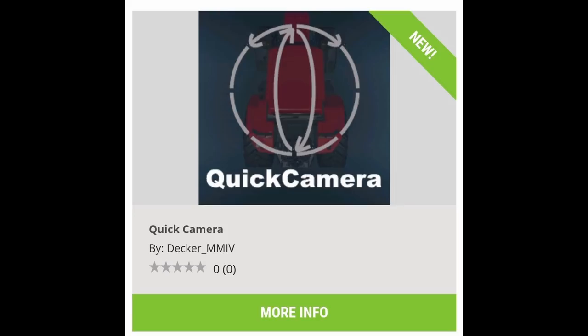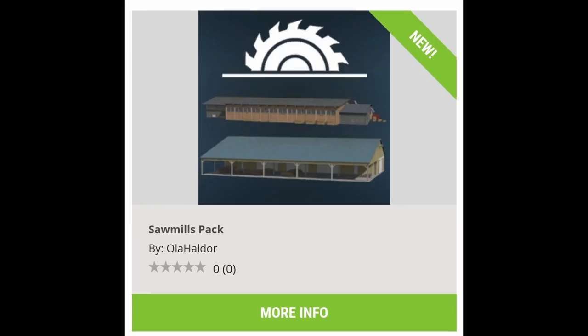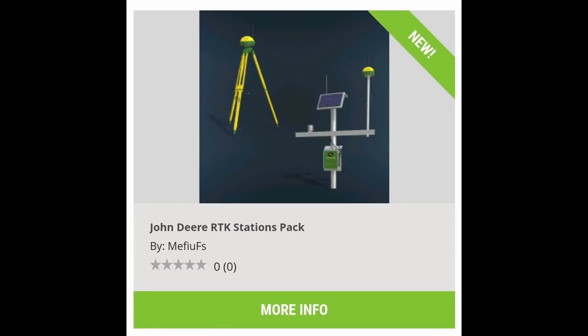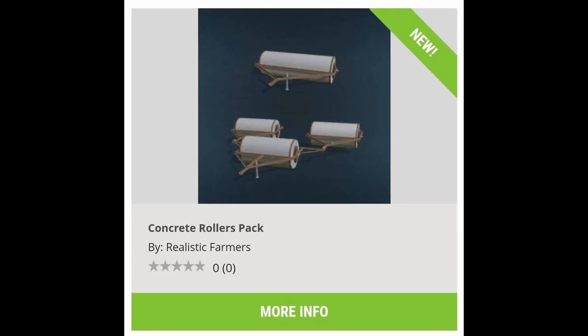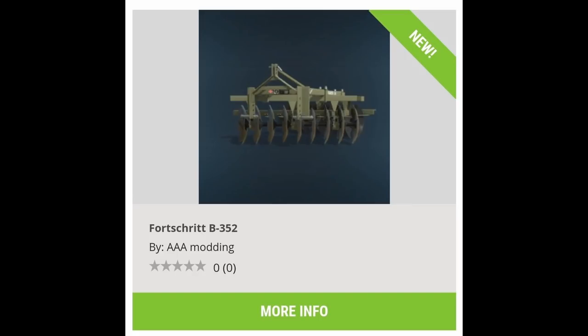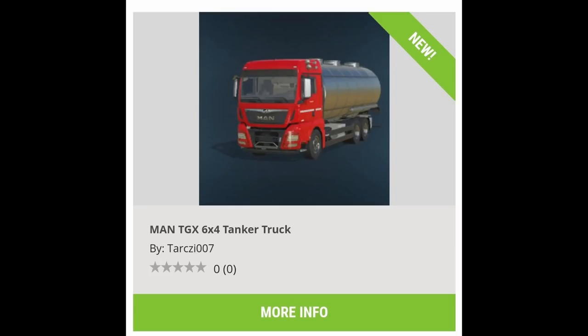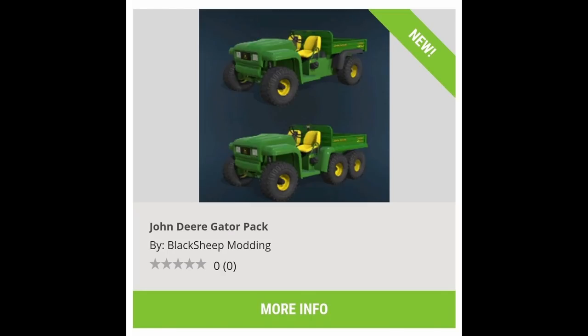Now for today's new mods. PC-only mods include Quick Camera, Horse Helper, and Grow Now. All-platform mods include Large Water Tank, Sawmills Pack, Hay Storage with Bale Acceptance, John Deere RTK Stations Pack, PB30X1 Concrete Rollers Pack, Forschritt B352, Sepi MS9 Base, MAN TGX 6x4 Tanker Truck, MAN TGX 18500 4x2, and the John Deere Gator Pack.